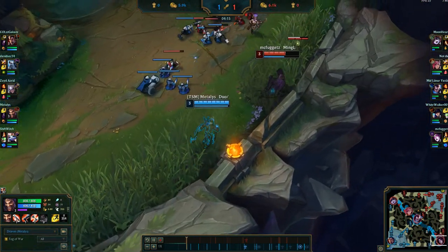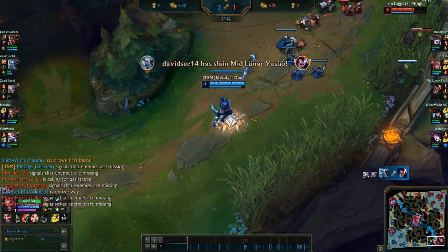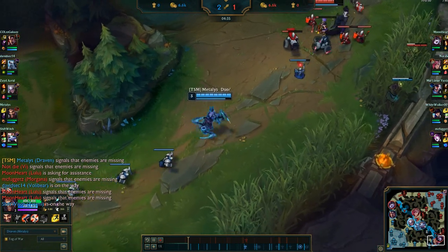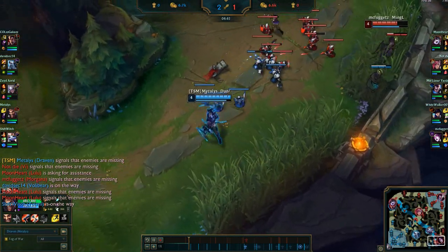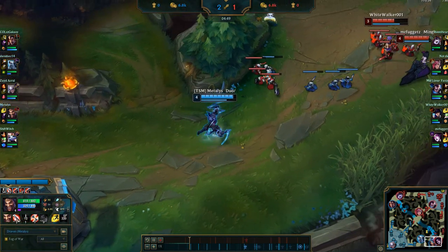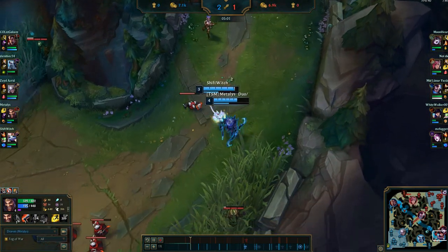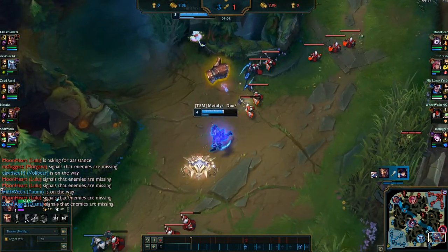The way to control where the target lands is: as the blade is coming back to you, you have to start walking in a direction. You can see he started walking down, and the target lands wherever the direction is you're walking — slightly in front of that. You can control where they land as long as you can walk and attack at the same time. It's called auto-walking, and it's really hard to do. Otherwise the blade just randomly appears on the ground.